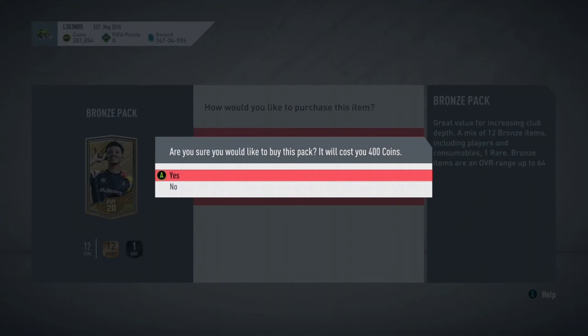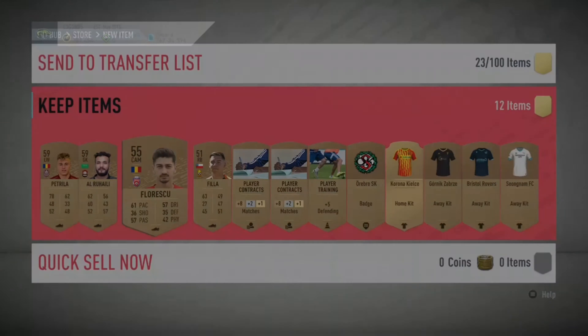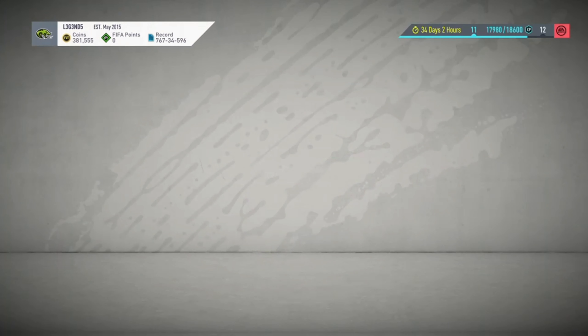I'll take him — one more pack then I'm done. Last pack. Not worth anything on the rest of this pack — quick sell. So guys, that was the video! If you enjoyed and want to see more coin-making methods, please tell me in the comments below, and please like and subscribe.